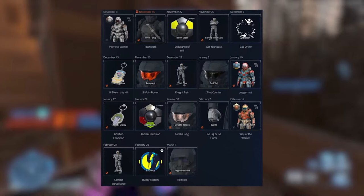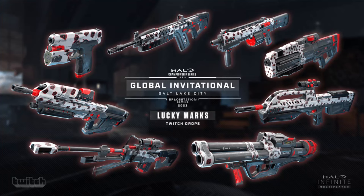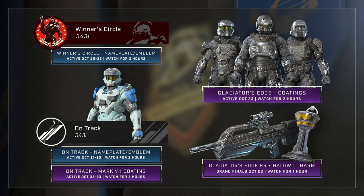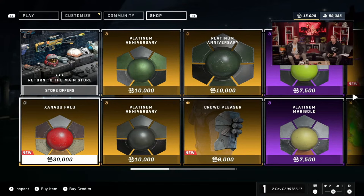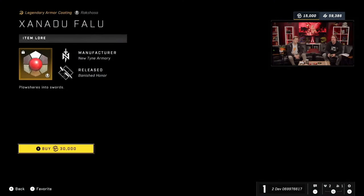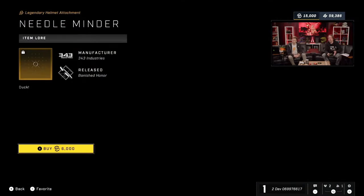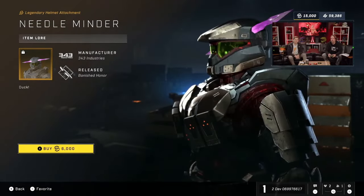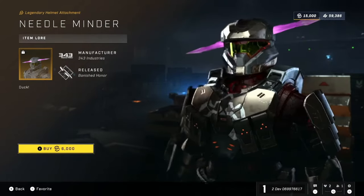They're also going to be adding Twitch drops — things like the Gladiator or diamond weapon coatings are going to rotate into the Exchange Shop. We'll also see promotional items like the Oreo armor coating, the Rockstar weapon coating, or the Monster weapon coating. On top of that, there are going to be completely brand new items or vaulted items that never got released, like a new armor coating and the needler helmet attachment with the big giant needle.